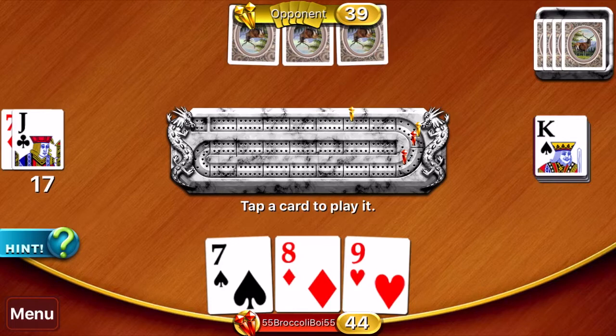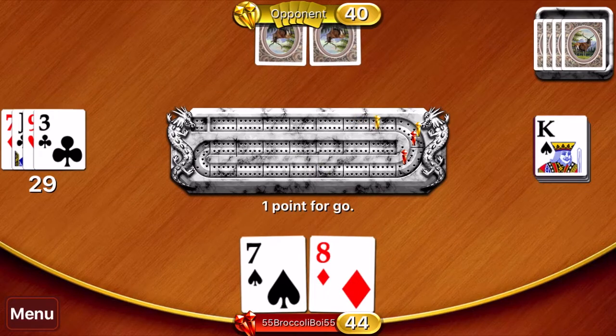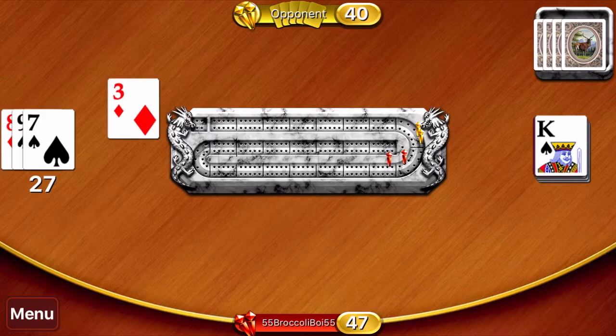You'd lay down an eight to get 15, and I can either pair him for 23 — though normally you don't want to do that because if he has another eight he's gonna get 31 plus six points for three of a kind. Or you play down a seven, he lays down an eight, and you can lay down your nine for 24 and a run of three, which is good. I'm gonna play my nine there — we get a run of three.